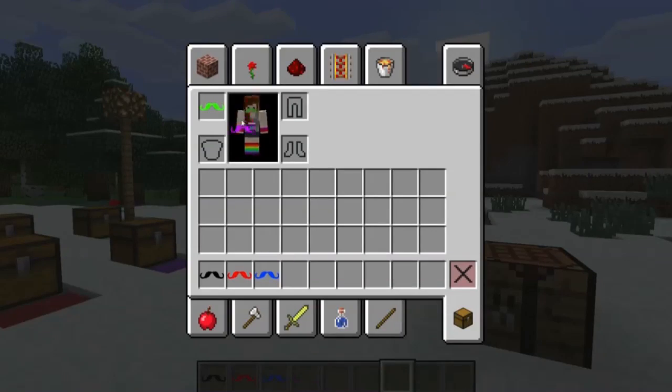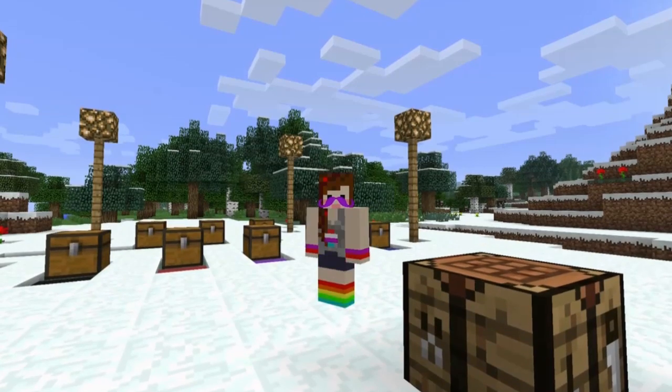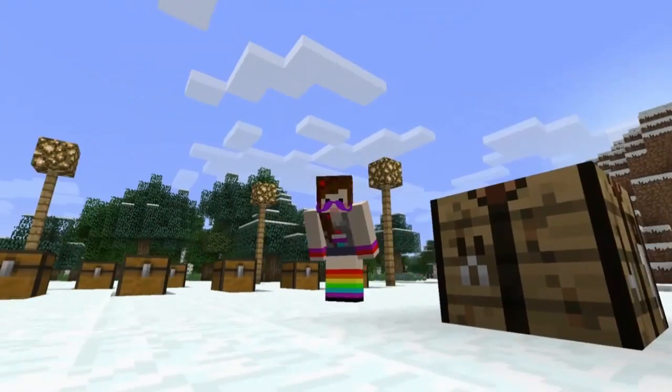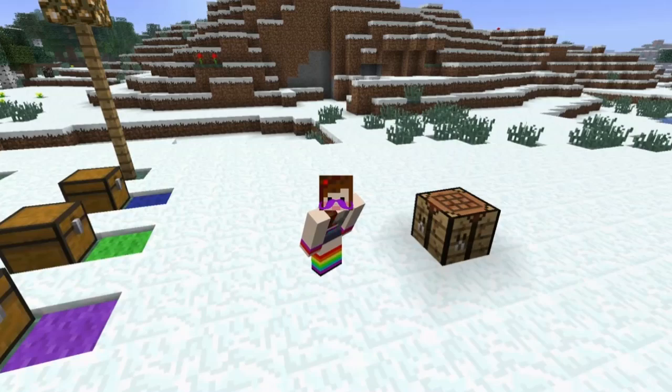We have one more color to try out. Let's try the purple one. I actually like the purple one — it matches me. I'm wearing purple, it matches. So I'm going to be in disguise, or I'm going to be the perfect gentleman — or gentlewoman — and wear this mustache.